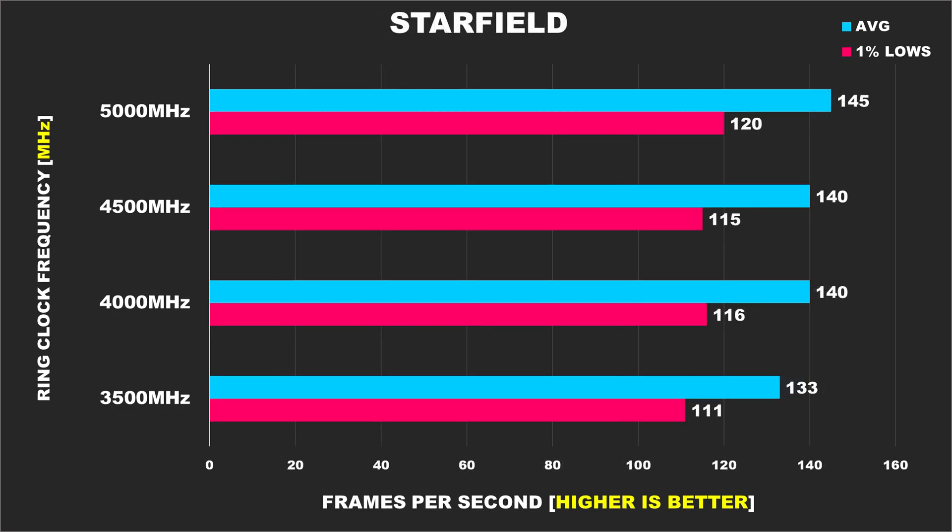Next is Starfield, which shows a bit of scaling. Performance between the 5000MHz overclock configuration and the 4500MHz stock config is just 5fps for both the average and 1% lows — pretty negligible.